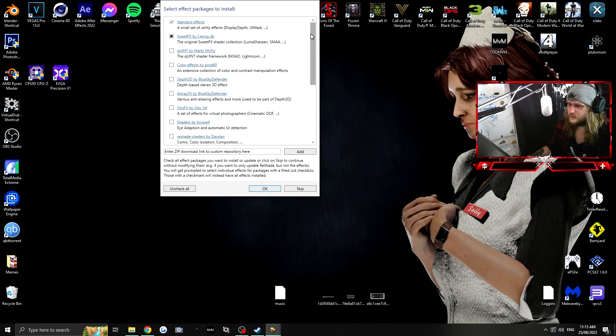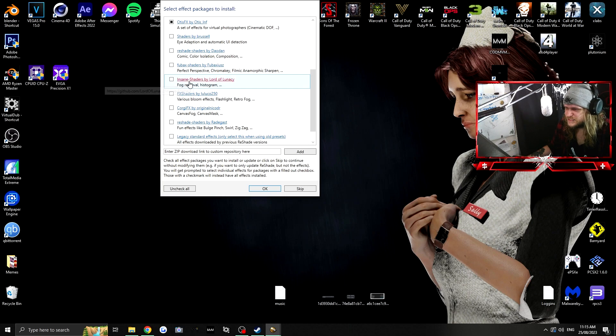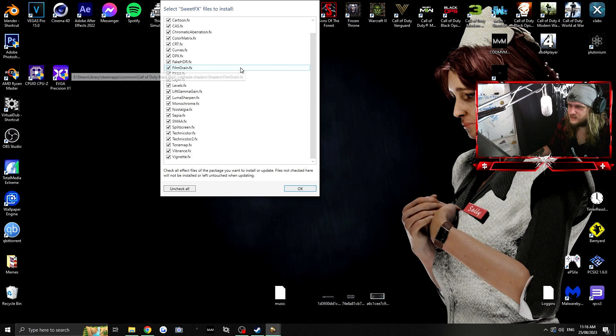Then you get the effect package list and you go through and select which ones you want. You can select all of them — every effect in the book. Some effects are good, some are just memes. I'll go through the ones I personally like: SweetFX is a good one, keep that ticked. Quint, Otis FX — pretty good. There's one called Insane Shaders, we'll grab that. We'll also grab FX Shaders. Then click OK and it'll start downloading the effects.